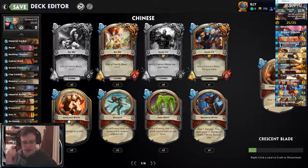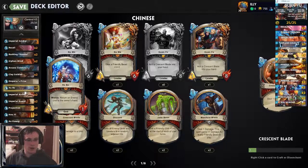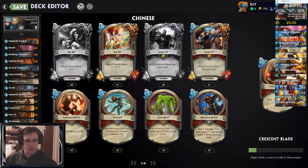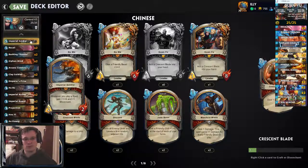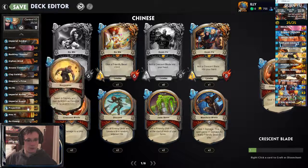The entire design of this deck revolves around controlling the enemy's board with spells, such as Recall and Habwa, and then getting value with cards like Imperial Archer, Imperial Guard, and maybe even a lucky Imperial Soldier. It also allows you to move board with the Clay Soldier and Crescent Blade auto combo, and also with Projection.